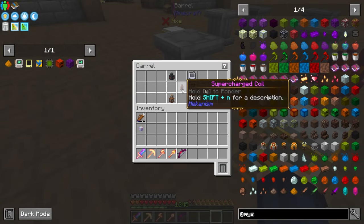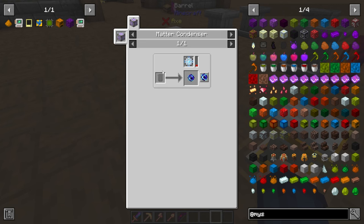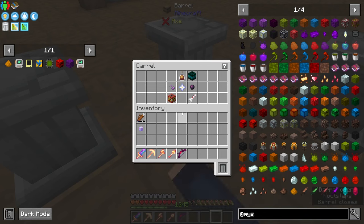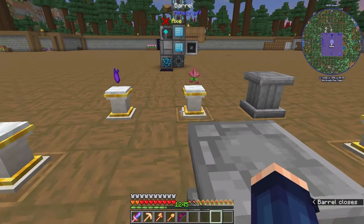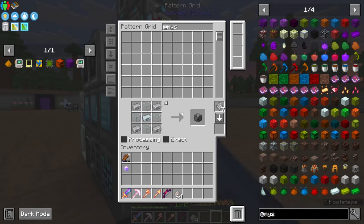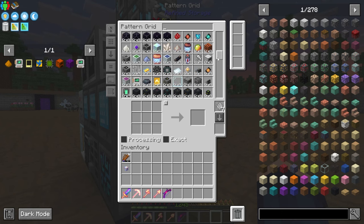The last thing we need is the singularity, which needs a matter condenser — so that's not too hard to do. This one is not even close; this one needs two, and this one needs the gravitational modulation stuff. We should be getting very close to the gravitational modulation thing.